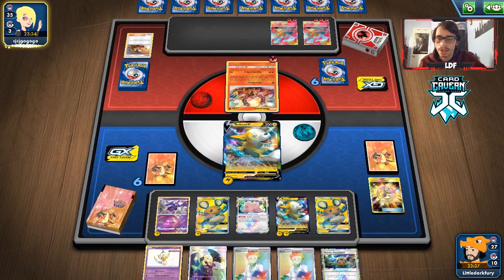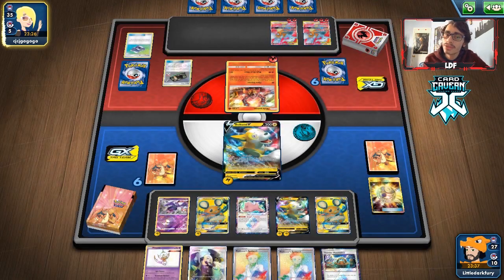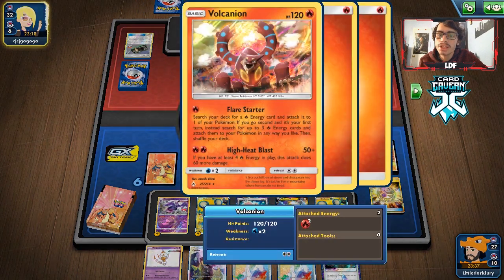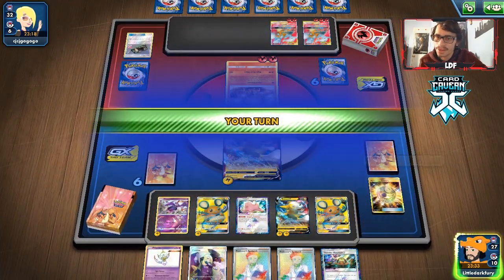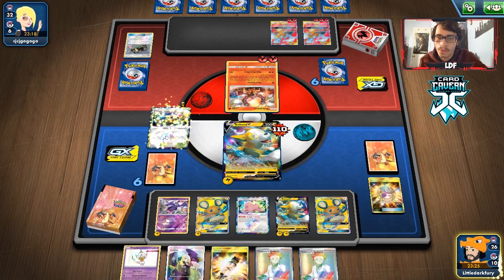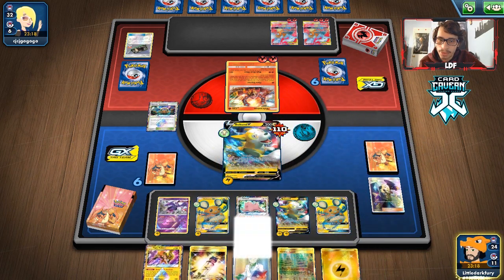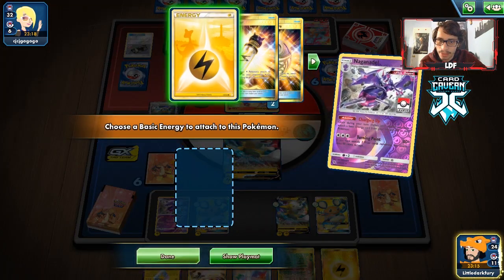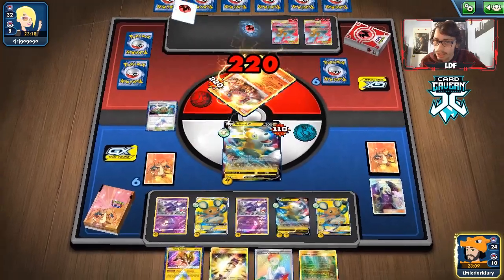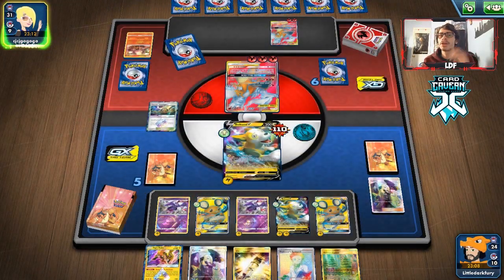Our opponent attacks with High Heat Blast instead of Double Blaze, which gives us more time to build up energy. We keep building energy on the bench. We use Naganadel's Charging Up again and get a lot of energy in play — we'll have Coco Prism for next turn, so Boltstorm for 220 can take the knockout on the Reshiram & Charizard. We just need to not get Marnied. We had to play Thunder Mountain a little prematurely but that's fine.